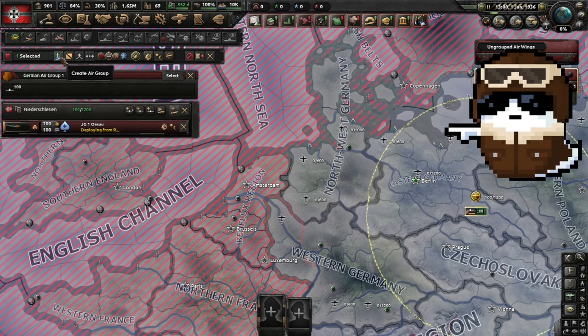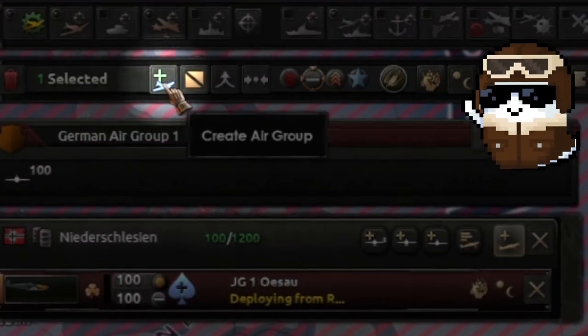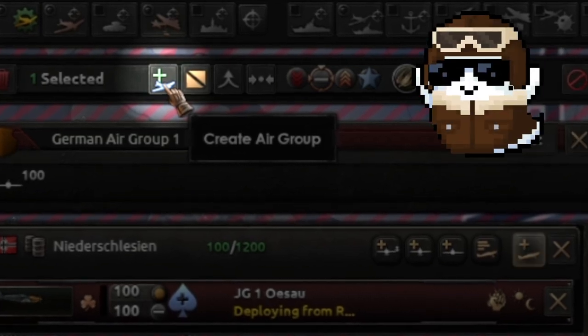All you gotta do is create an air group right there. You see that little button over there, the plus sign on the left side of your screen — plus 'Create Air Group' — ba-da-bing, ba-da-boom, that's it.